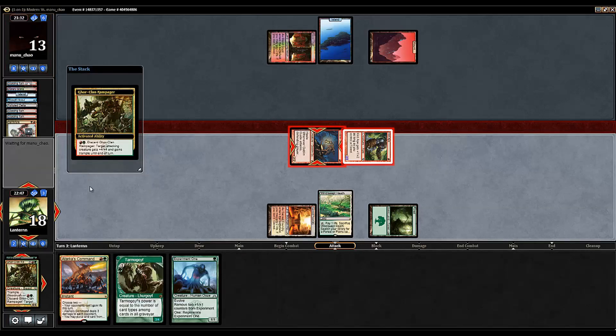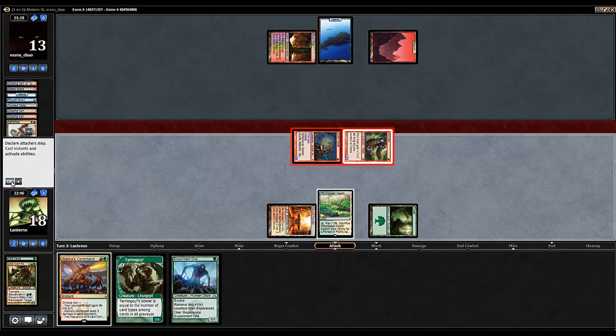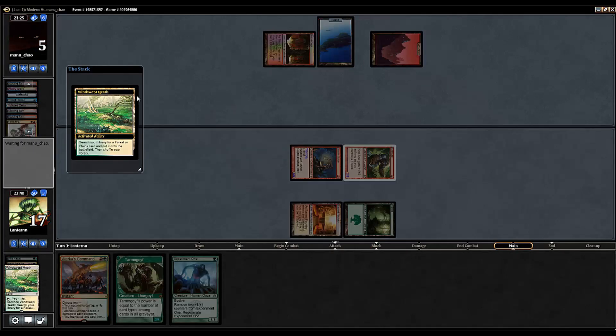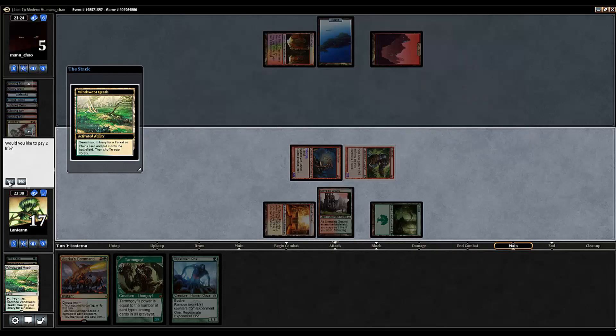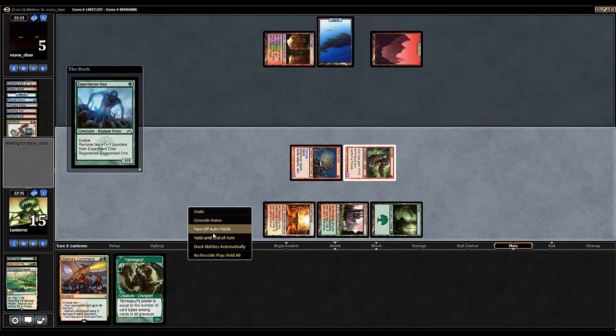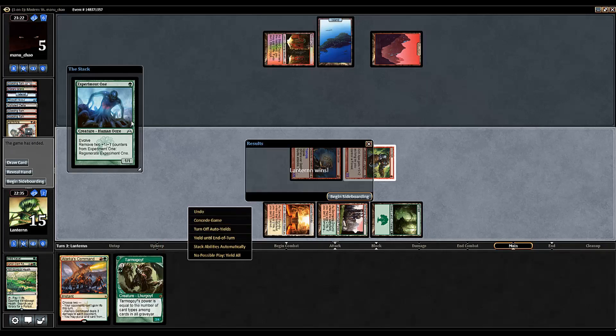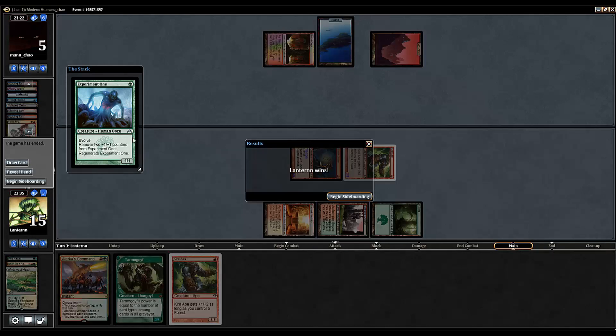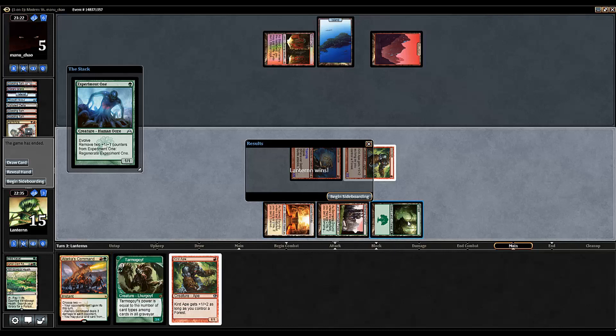We'll put the Terminate on our least valuable creature. Second main - we'll be a little greedy because we've got him on his heels now. Put out an Experiment One. And we just straight up win. We had a Tarka's Command next turn - if we drew a land, we draw a Curd Ape. We could have played a Curd Ape, evolved E1, and then a Tarka's Command. So it would have been 2, 2, and 2 swinging, all getting plus one, so 3-3-3 - that's 9, plus 3 as well. So it would be very unlikely that he can win.